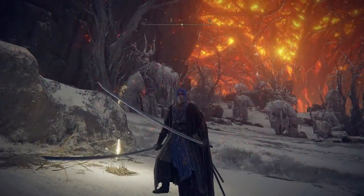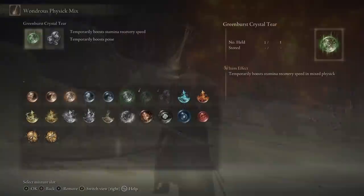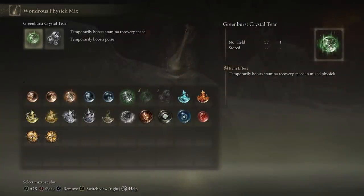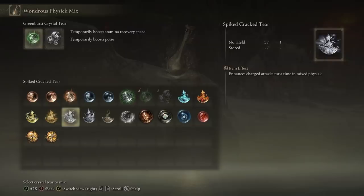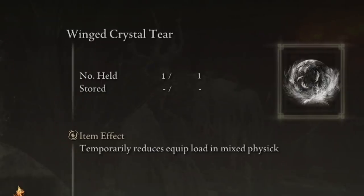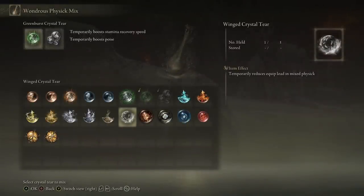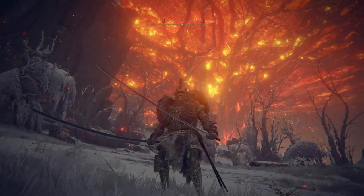This next one is a PSA. There is a way to get your Wondrous Physic to be very beneficial to any build. Say I'm running two dex-based katanas with no elemental effect - I'd love to enhance this build somehow. There's actually a universal Wondrous Physic buff we can use to benefit any build: the Winged Crystal Tear, which reduces your equip load for three minutes. This gives you plus 450 percent weight limit for three minutes, so I could slam on the heaviest armor with the highest poise and defense, then pop this Wondrous Physic.